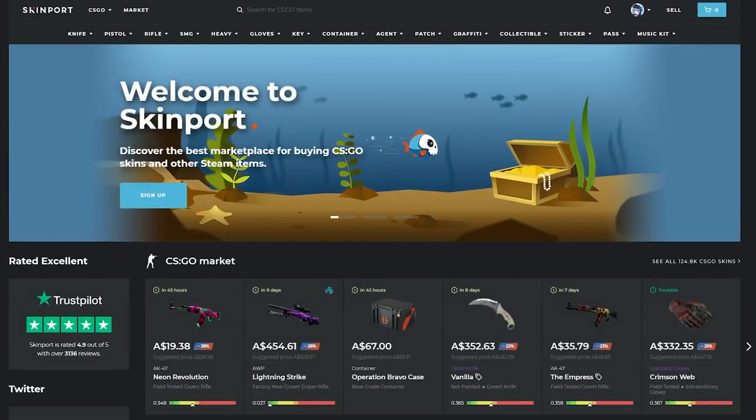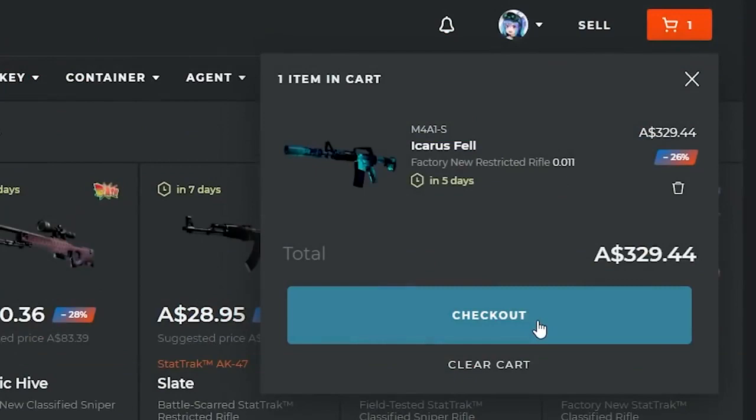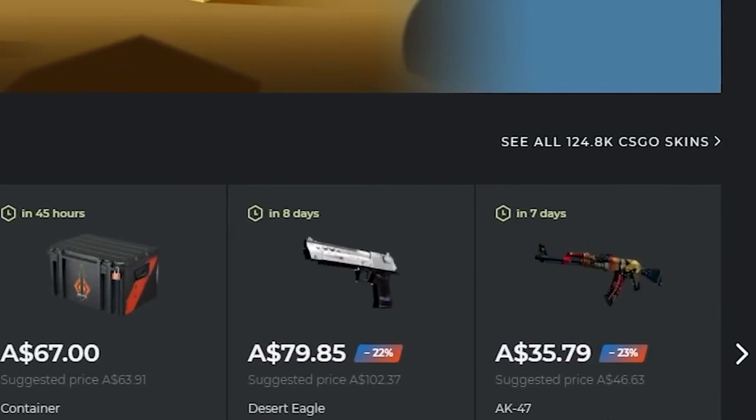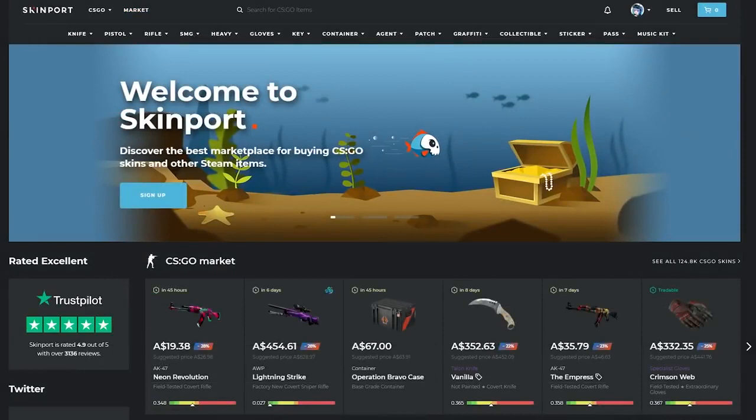This video is sponsored by Skinport, the easy-to-use skins marketplace where you can sell your skins for real cash, and also buy skins — cheap. Seriously, up to 30% less than what they cost on the Steam market, and there are no hidden fees. You only pay what you see, nothing else. With over 120k skins listed on the site, they've probably got what you want too. I use the site whenever I need to move funds over to Steam for unboxings. Awesome marketplace — check it out, link is in the description.